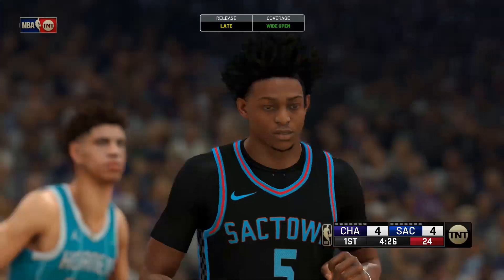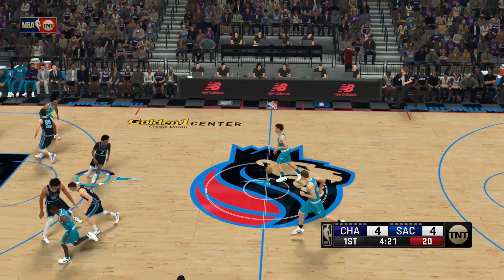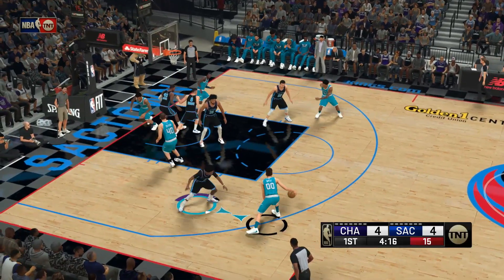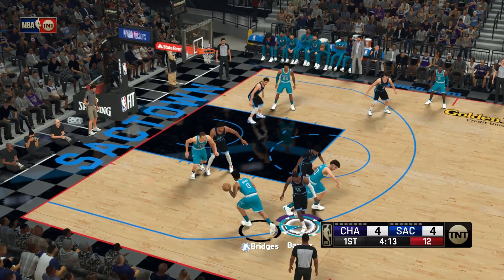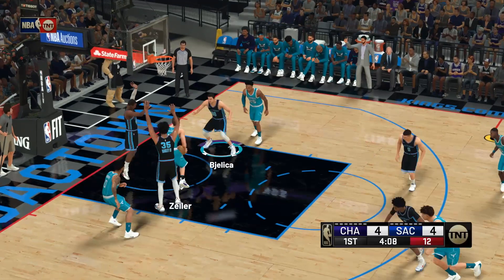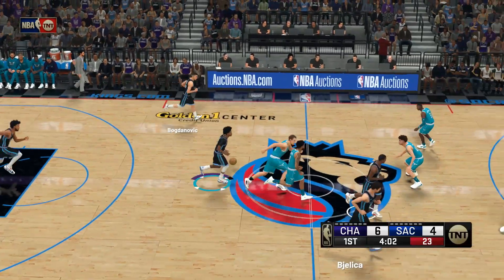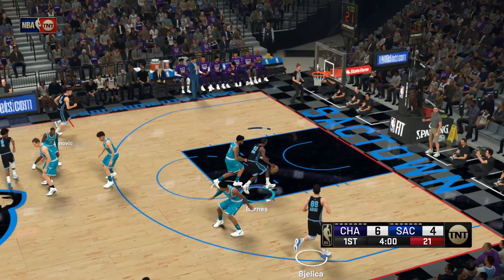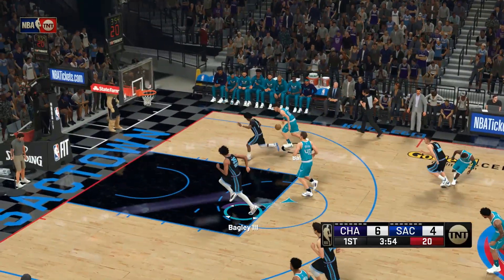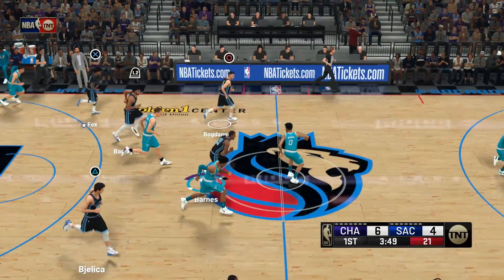That one drops — Fox is considered one of the quickest guys in the game and really hurts defenses on these drives. Ball against Fox, Ball passes to Bridges. Zeller drops it in — he has a good feel for the painted area, very deliberate with his moves. Barnes can't get it to go. Ball goes one of three from the field.